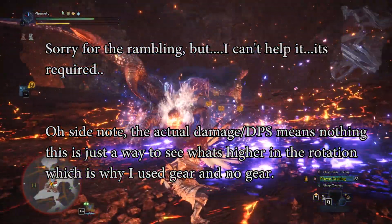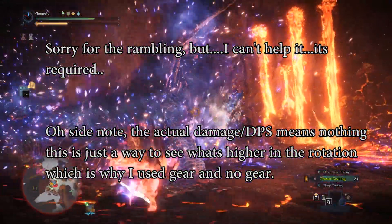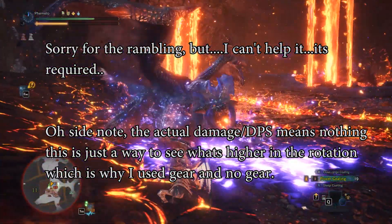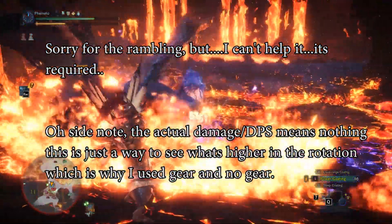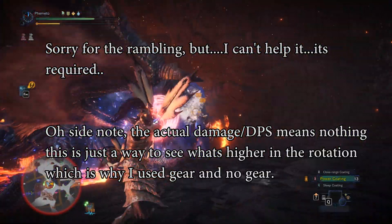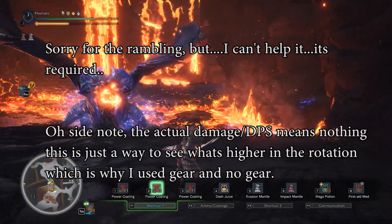Finally, I calculated the damage per cycle and the time it takes to do 3 cycles — from starting frame all the way to when you're able to act again, because the delay matters — then it's just add and divide and you get your average DPS. It's important to mention that the actual DPS values do not matter at all, because I used 2 bows with no skills and then a full meta set. All that really matters is what the cycles ended up doing in their own bracket.